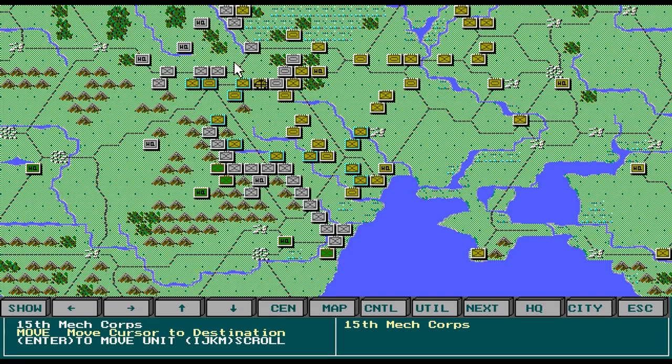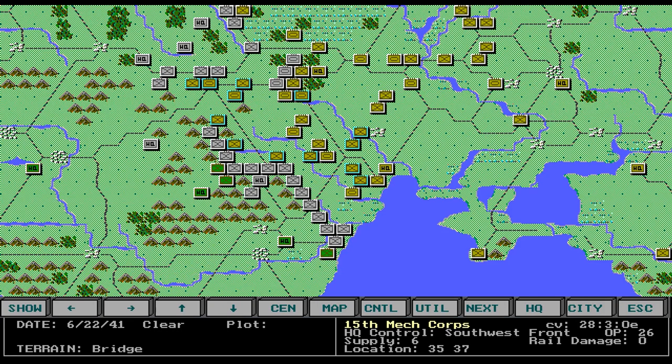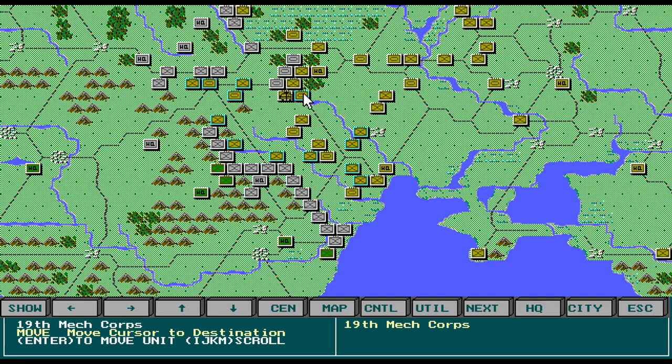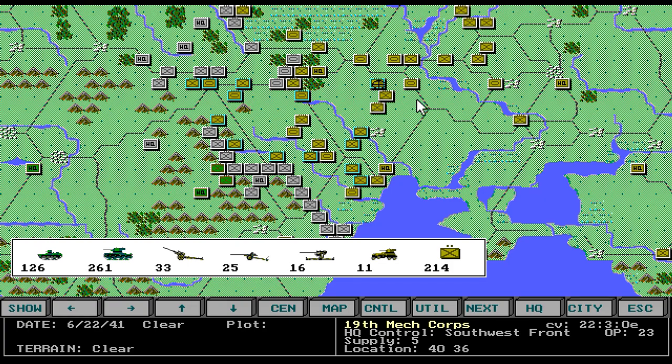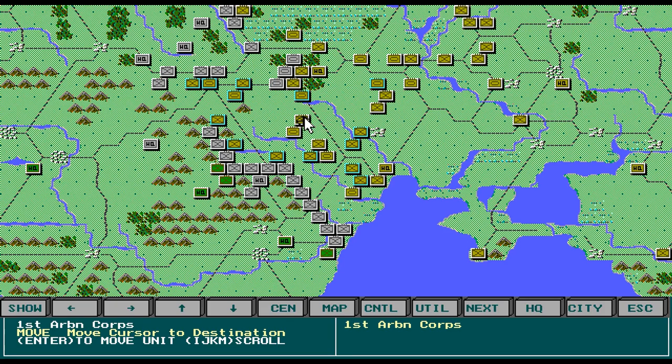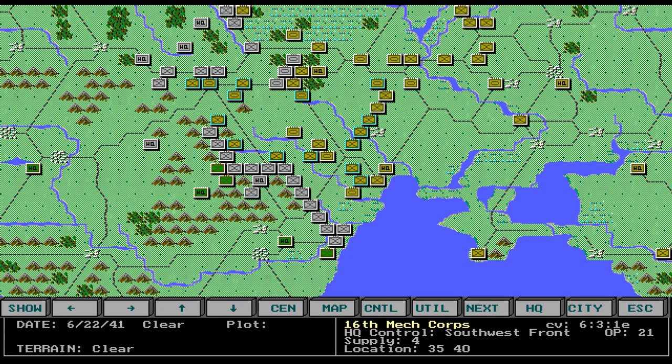Those guys are in really bad shape. You can see it's very very simplistic. 1, 2, 3, 4, 5 — let's go there. See, I moved him 6 because he is a tank unit and has a supply of 5. I think if you have supply of 5 you can move more than 5 places — and I just did, so obviously.